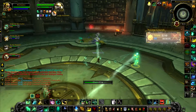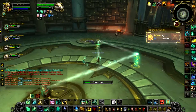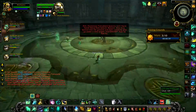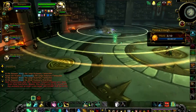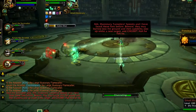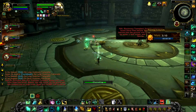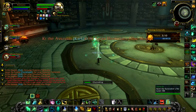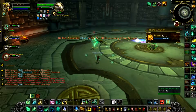Beyond that, just keep channeling those mists on the tank. Most of the damage you have to deal with is simply healing the tank. With the tunnelers, aside from channeling Soothing Mists on them occasionally, you don't really have to do a whole lot - your own Soothing Mists will heal them up just by channeling on the tank.